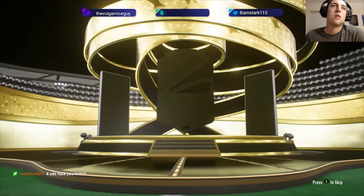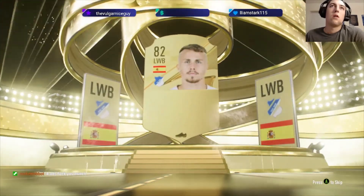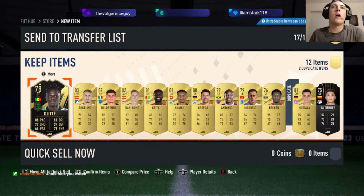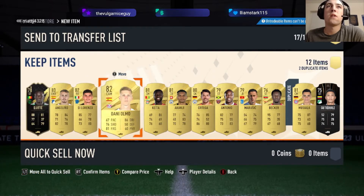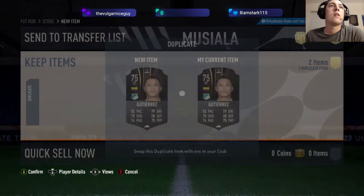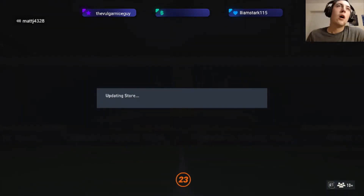Alright, 50k pack. We've got Angelino, so not great. But we did get an inform — 78 rated inform, we'll take that. Not much else exciting about the pack. I do have some duplicates, and both of them were tradeable.